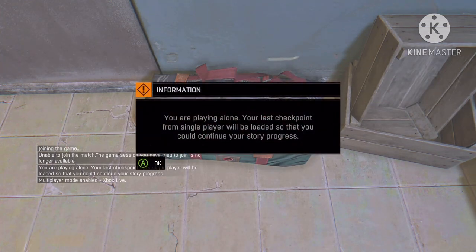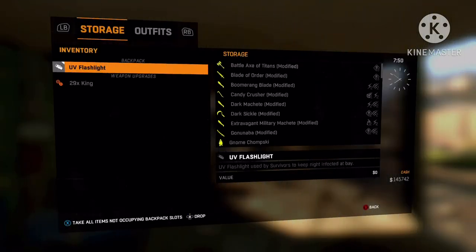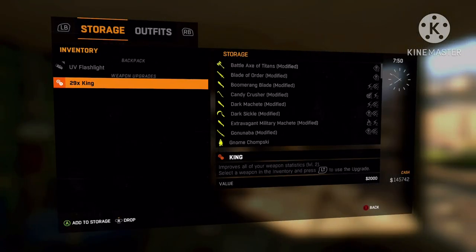Now when it says this — very important: once it says 'You are playing alone,' you want to do this pretty quickly. Press OK, then immediately hit X — or whatever your player stash button is — and now you should be able to access it.